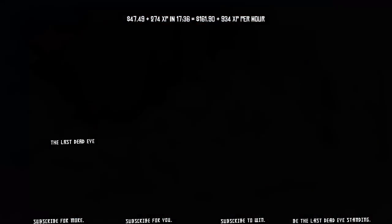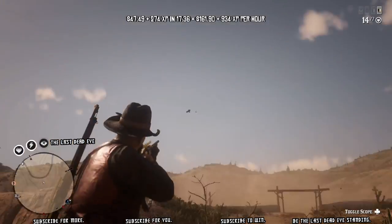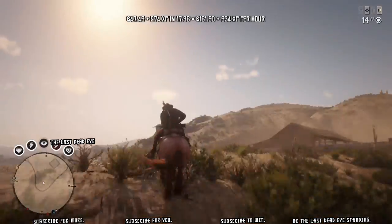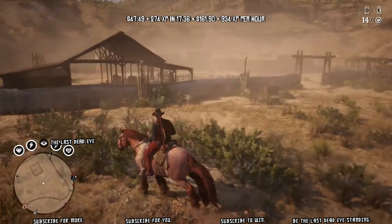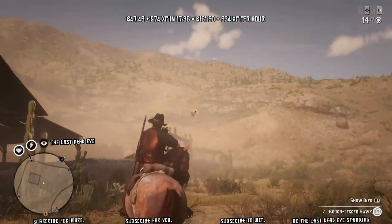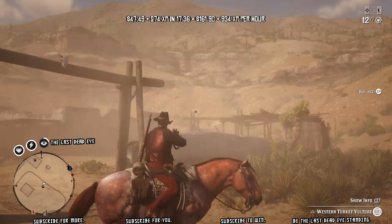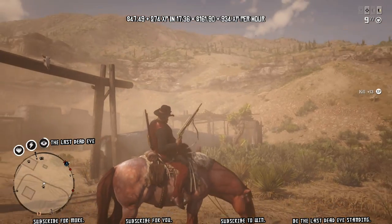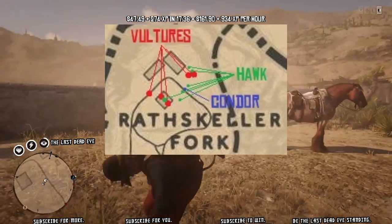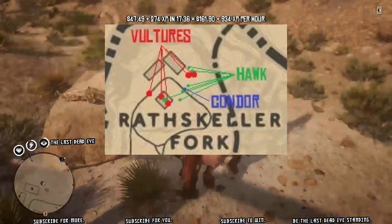Another benefit: I'm quitting the application right now, and when I log back in it's going to put me right back into the same spot I was at before. My cores are still going to be at 80% and I'll log right back in just outside of Rathskeller Fork. I can then run down to the butcher to sell. You can see there are quite a few birds — I get about five birds on this spawn. When I shoot one, another flies up, so there are two vultures, making four, and then another appears on top of the pavilion while I'm skinning.